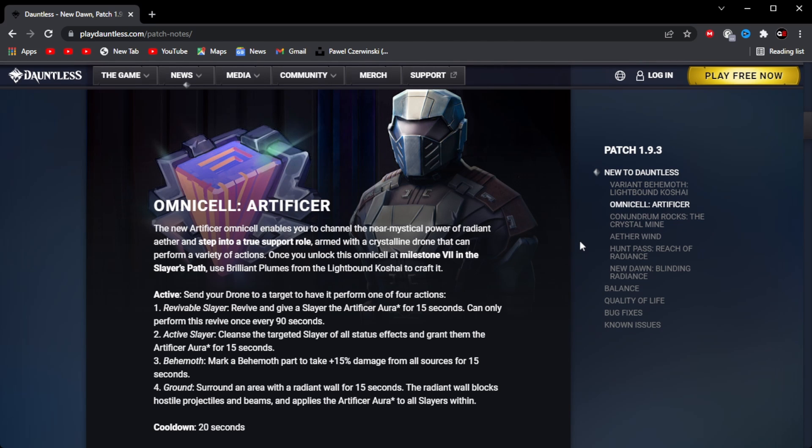Armed with a crystal light drone that can perform a variety of actions. Once you unlock the Omnicell at Milestone 7 in the slayer path, use brilliant plumes from the Lightbound Kaushai to craft it. So basically, the Omnicell is like the drone from earlier updates, and yeah, this is really cool. This is also a support Omnicell.